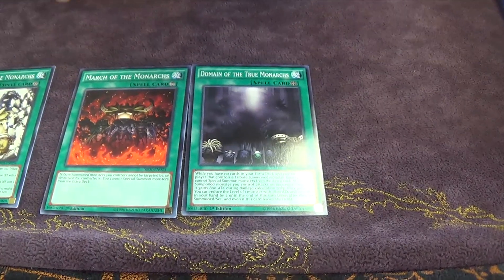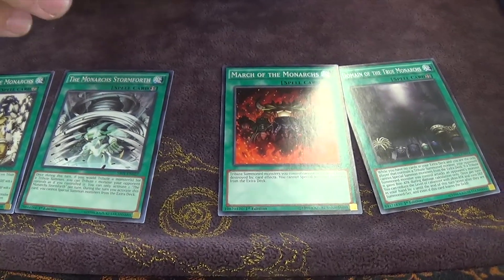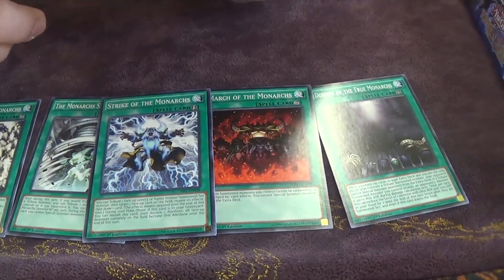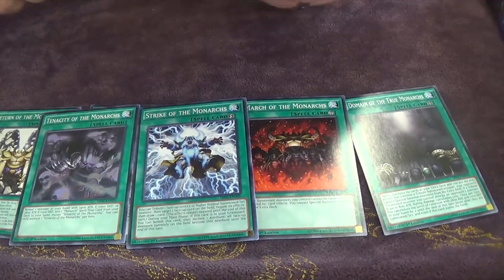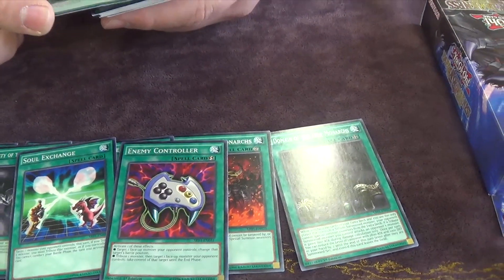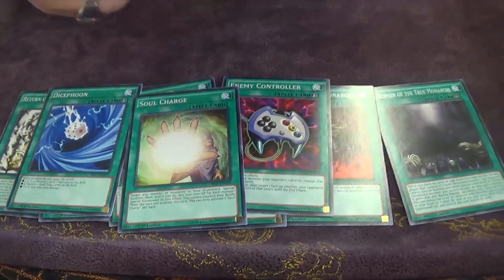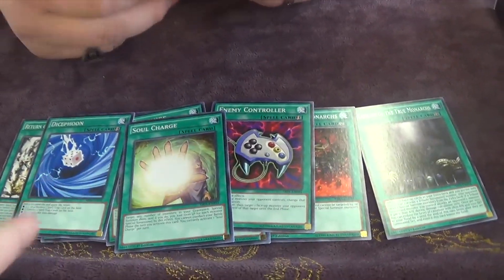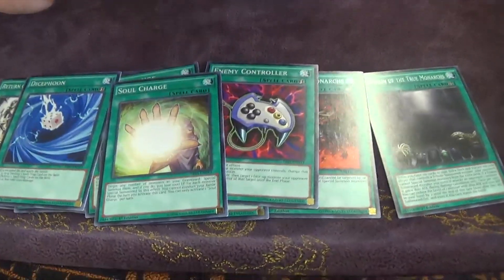We go to the Spells. We get Domain of the True Monarchs, March of the Monarchs, Return of the Monarchs, Stormforth — Monarch Stormforth, that's good — Strike of the Monarchs. These all came out in Secrets of Eternity too, I think. Soul Exchange — OG Soul Exchange, I don't know why they just print that stuff. Enemy Controller, Dice Foon — that card's interesting, because this targets on activation, so they can't chain, I think. I don't want to sound stupid on camera.